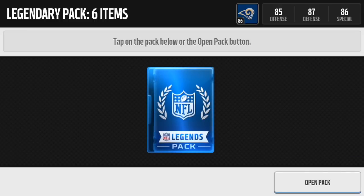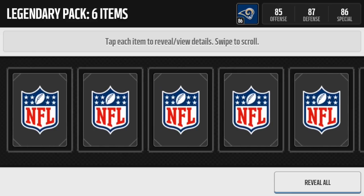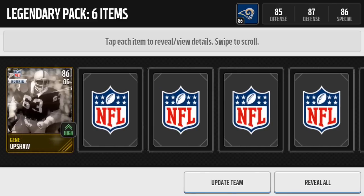Hey, what is up guys? My name is the Surfing Ginger. Welcome to episode number 13 of my Madden NFL Mobile Gameplay. Today we're starting off with the legendary pack opening and right away we get the rookie version of Gene Upshaw, an 86 overall offensive guard.